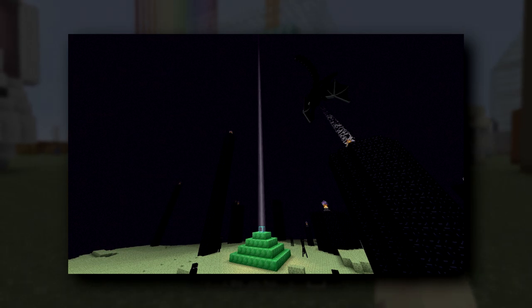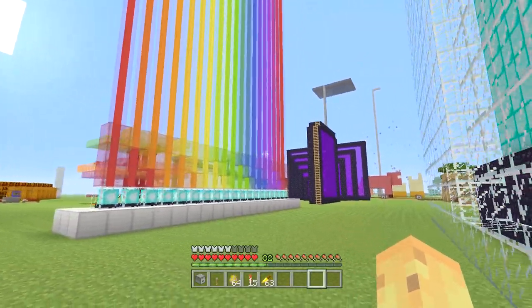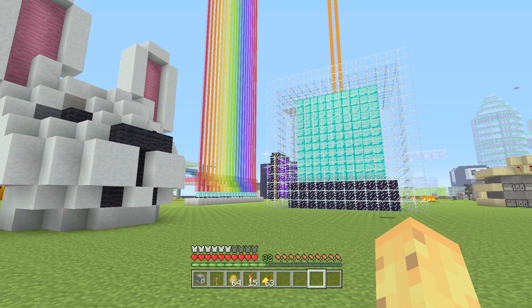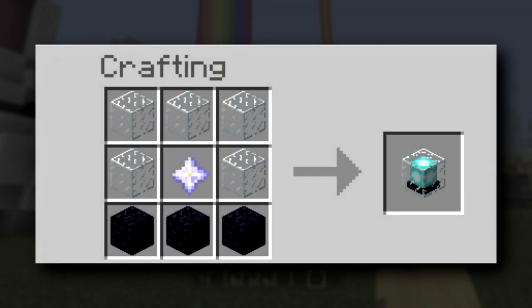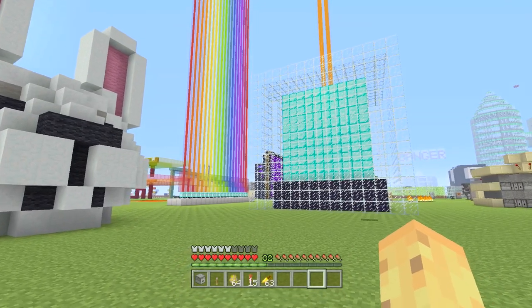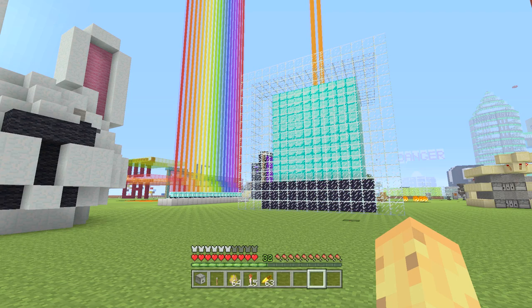It's kind of like a diamond block but with all of the rest of the block removed besides the edges — a very bizarre block to look at. The one thing that has stayed the same since this original version is the menu, which has been exactly the same ever since it was first introduced as a random little test back in 12w32a. Moving on, the beacon was one of Dinnerbone's pet projects. Two weeks later in 12w34a he removed the work-in-progress block without much explanation, and then two weeks after that he added it back, renamed it to beacon, gave it a proper creative inventory slot, made it craftable with the recipe we know today, and changed the texture.